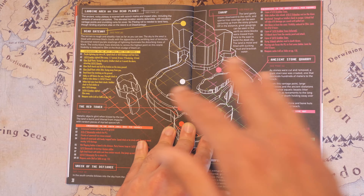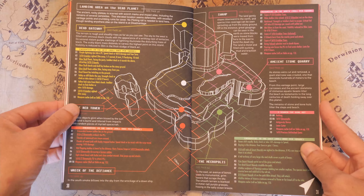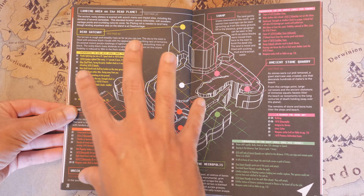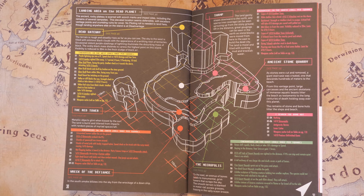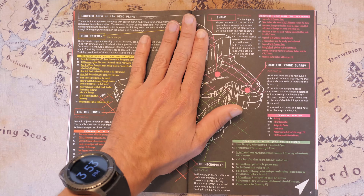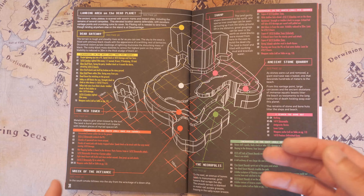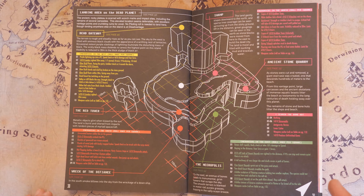Speaking of the dead planet — let's say you managed to get off the moon, or maybe you circumvent that whole section entirely and go straight there. You have a nice 3D map of the area your players can explore. They're going to see something called the dead gateway, which they can interact with and probably die if they try to go there. There's a swamp, the red tower, a stone quarry, and then the necropolis.